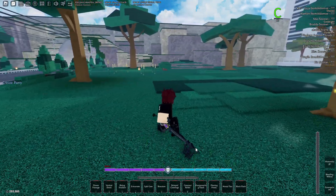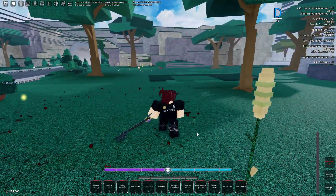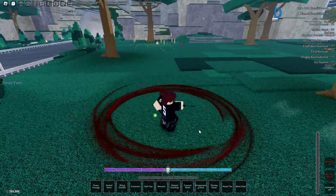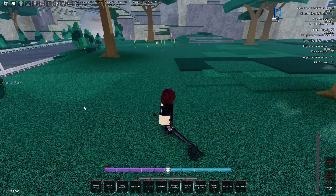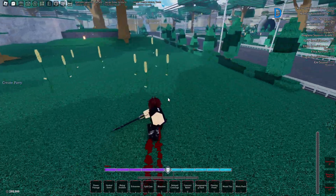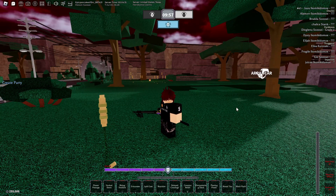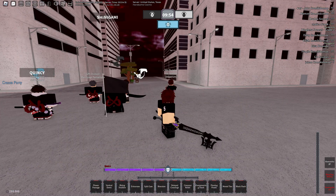So before we get into this video — for new players, when I say my Z, that is the Z move. When I say my X, that is the X move. And when I say my C, this is the C move. But yeah, if you guys enjoy this video, make sure to like and subscribe and I will see you guys in the next one.